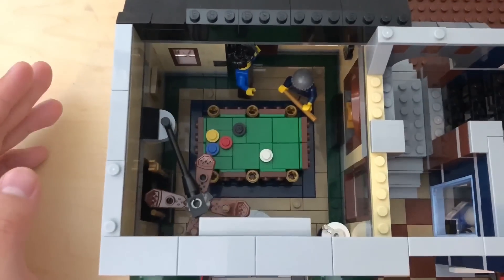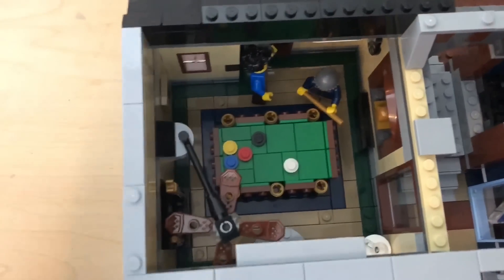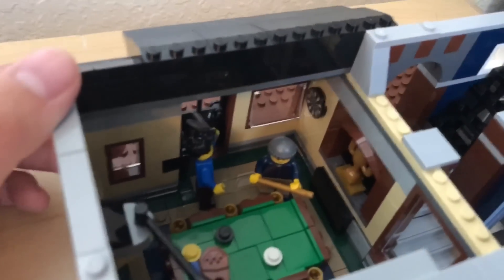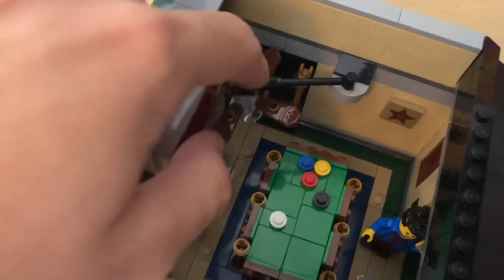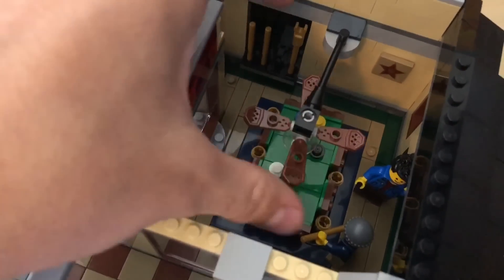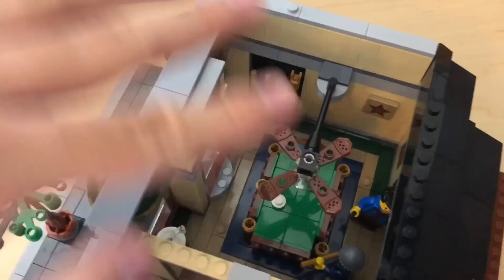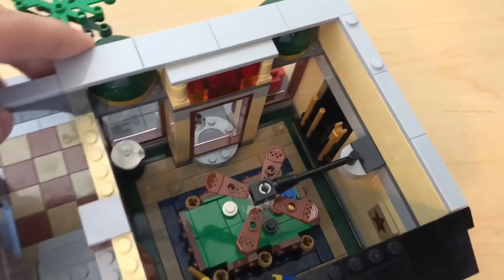The first floor is the pool room, and this looks awesome. They have a pool table that's thankfully different from the one in the Ghostbusters HQ — I was kind of afraid it would be the same. They also have this little darts board back here, and this fan. I'm not really a fan of the fan; it looks a little bit weird. They've never really done a LEGO ceiling fan in this position before, so I don't blame them. And they even have some extra pool stuff.